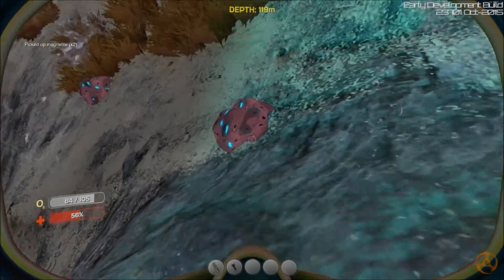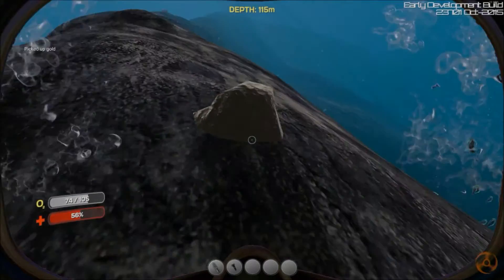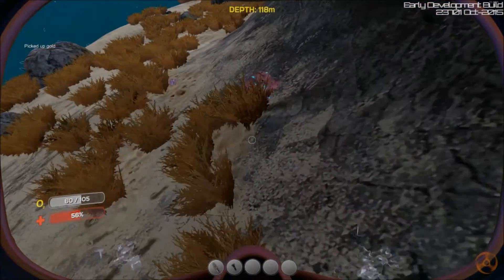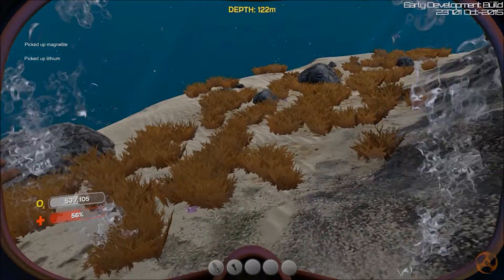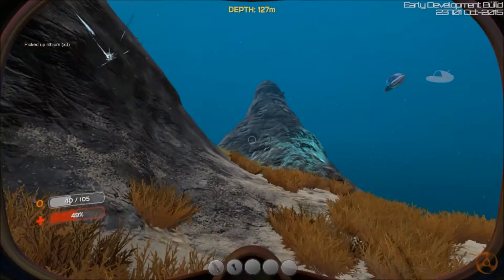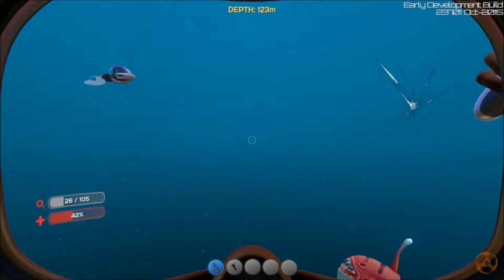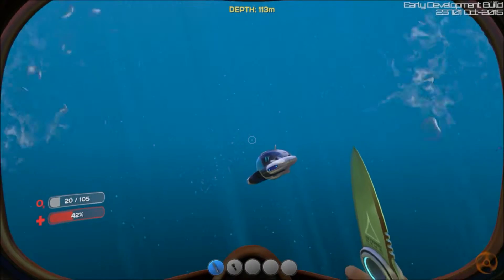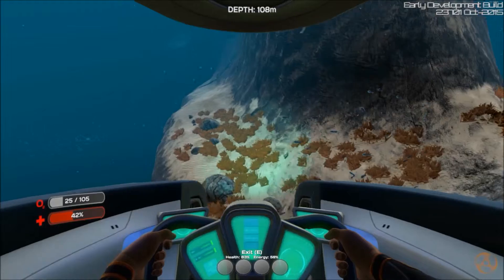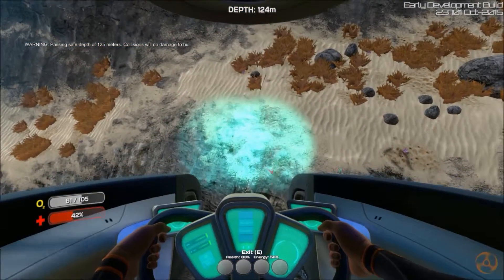We may even end up with extra but I'd rather have too much than too little and have to come looking for it again. Also, getting uranium is big because that is used for reactors. Oh, lithium! I'm getting a lot of lag right now. Lithium is huge — what attacked us? Oh, a piranha fish. 30 seconds of oxygen remaining, let's head back in. Lithium is big too — I always have problems finding lithium. Yeah, there are piranha fish all over this place.